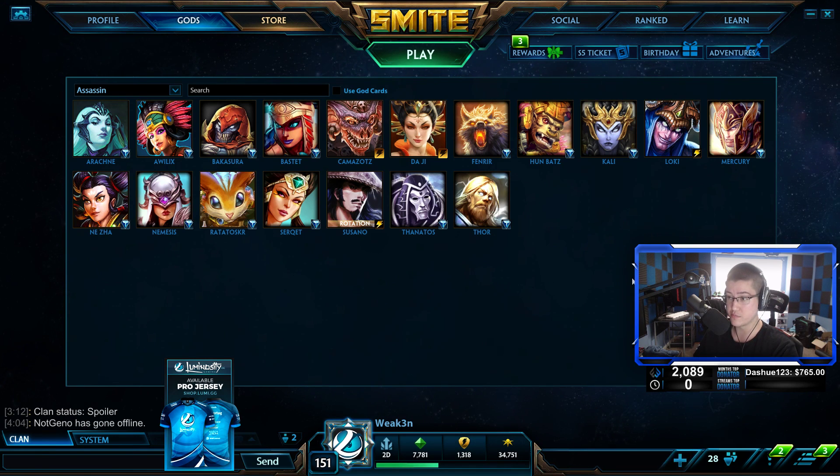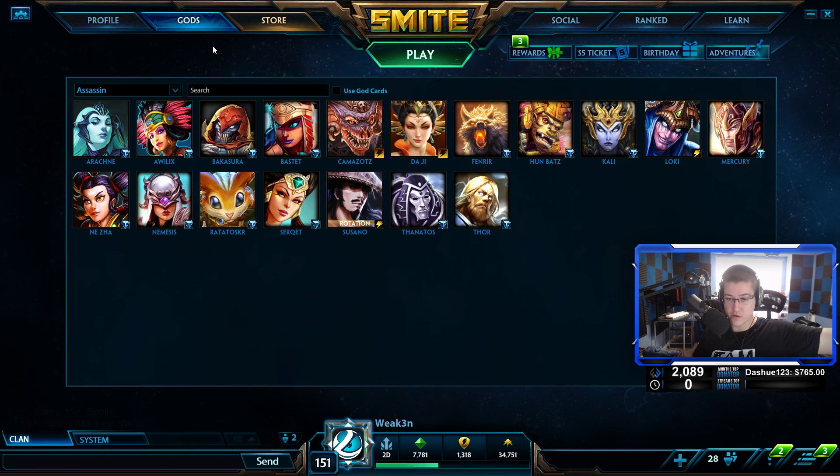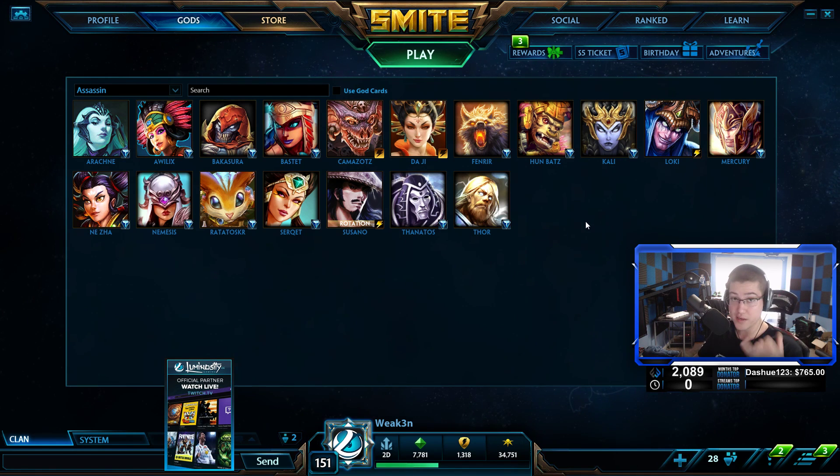Those are all the builds: the generic assassin build, the Mercury crit build, and the Kuang Mei mage build covered. Remember the Camazotz build works on pretty much everybody — just swap one item for Hydra's Lament on Nemesis, Whirlwind, or Daji. Your builds on the majority of assassins and warriors are the exact same items, maybe in different order or with one swap. Don't freak out if you forget something small. Let me know if you want more content like this, hit the subscribe button, and I'll see you all later!